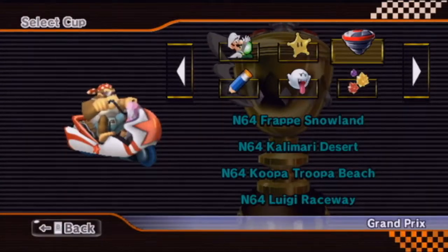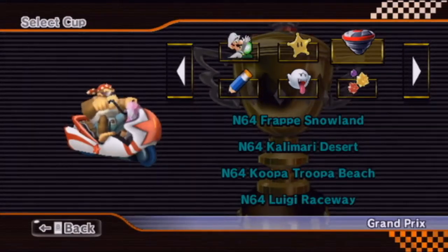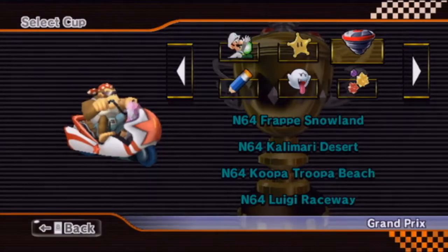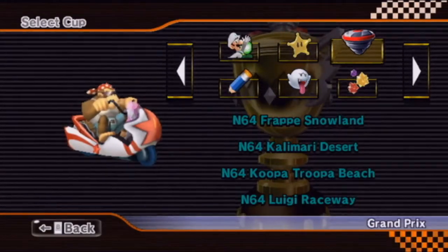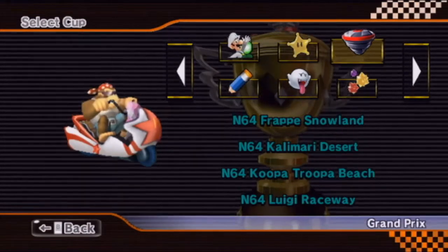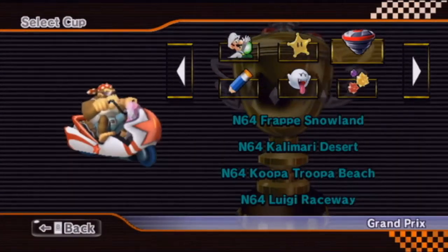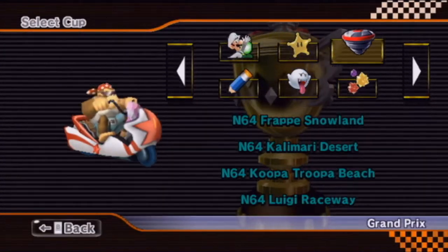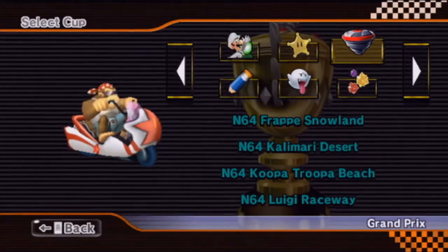Hey everyone, welcome to a brand new video of Mario Kart 3 CGP. Today we're going to play through the drill cup — spin drill cup, whatever you want to call it. The spin drill was a power-up from Super Mario Galaxy 2 that allows you to drill through planets. Also, I'm playing as Pentacone's Shooting Star. Shooting Star is probably the best outside drifting vehicle.